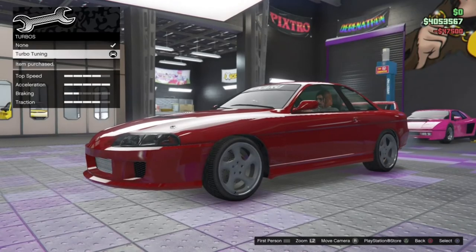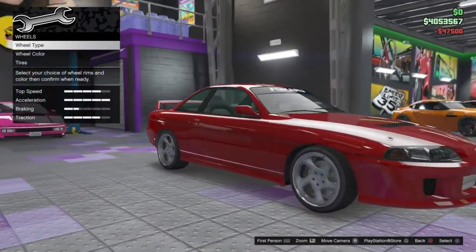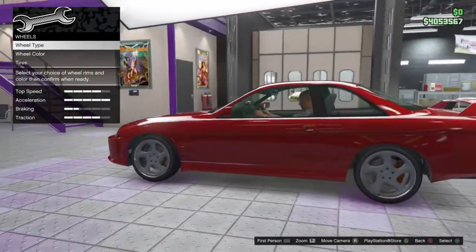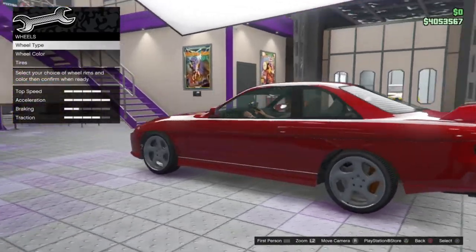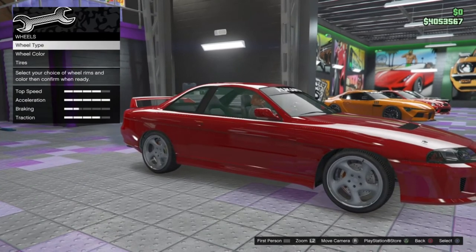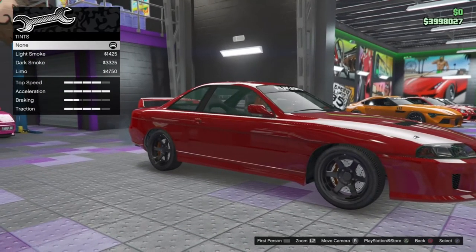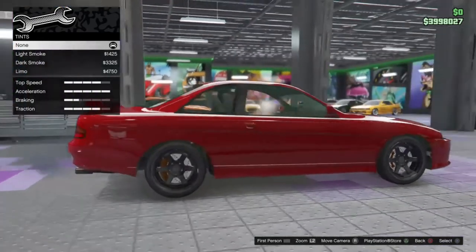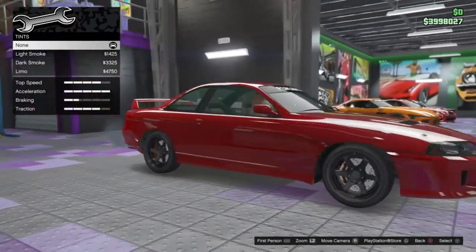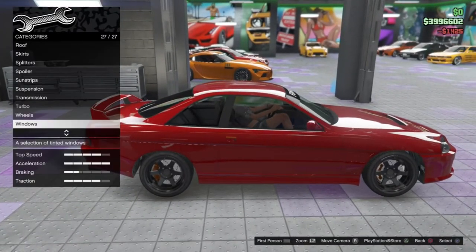We've got full race transmission and turbo tuning. And finally, wheels — the stock wheels aren't bad. I don't think we can colour those, which is a bit of a shame, but we can probably find some similar ones. I'll go in and pick out some nice wheels and I'll be back in a second. So I've decided to go with these — they're in the street category in case you want to find them yourself — and I'm just going to paint them black. Then window tint — we'll just go for a light smoke, makes it a little bit darker. Looks very, very nice.